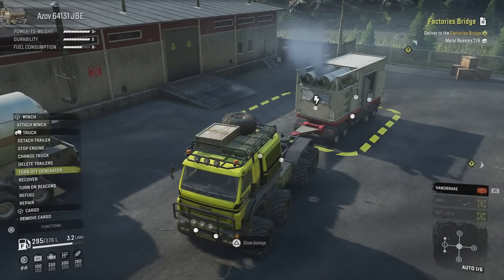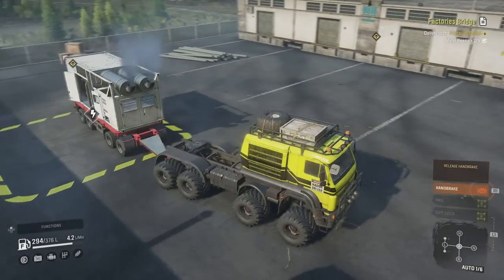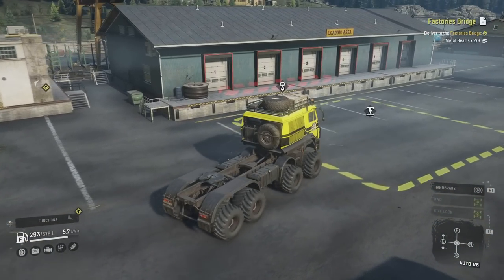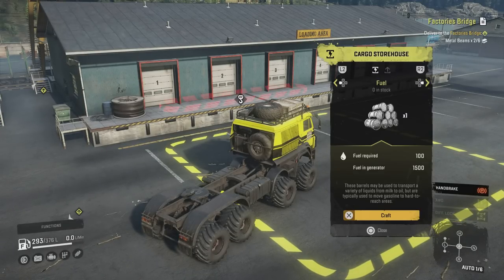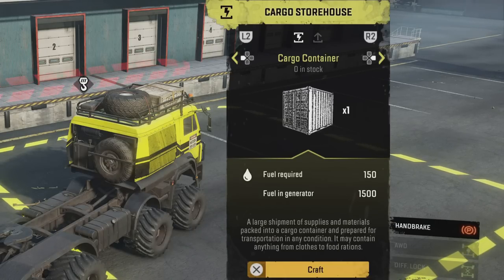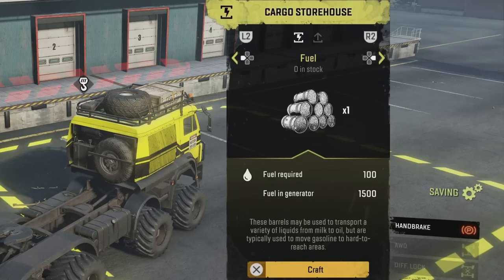Now the generator itself requires fuel, and when you get the first one — or when you buy one — it's got 1,500 litres of fuel on board. Hence the reason why I've got a fuel trailer next to me; that will become more apparent in just a second. So now we go to the crafting zone, open storehouse — it's up and running. Each of these things that we can craft, I've got zero in stock. If I scroll across I've got fuel, cargo container, large pipe, medium pipe, small pipe. The other one was metal beams and spare parts — something like that.